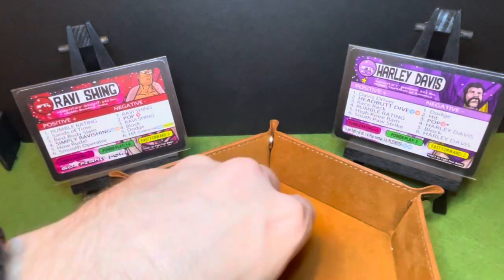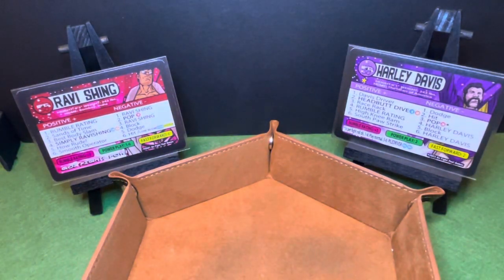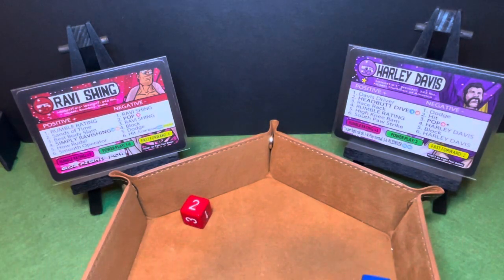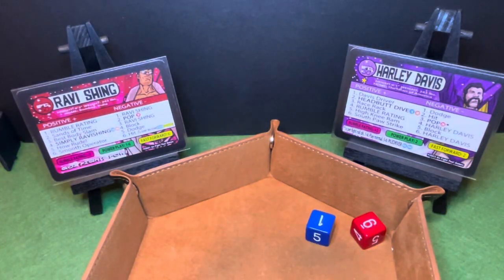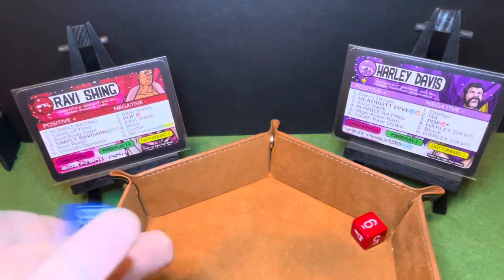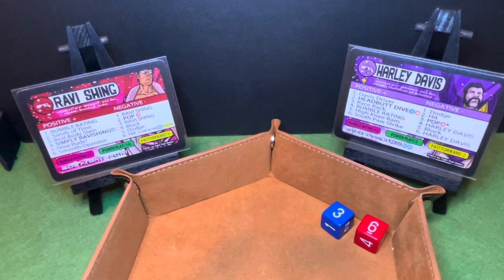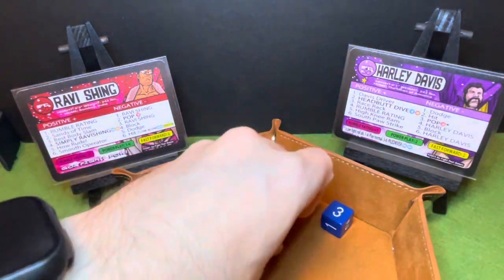We got a six and a three. Six is Robbie Shing's fast forward. Harley Davis' pop is three and he gets a one, so we're good there. Robbie Shing takes the offense with Sands of Time, and that is dodged by Harley Davis. We got a smooth operator from Robbie Shing, and that is reversed by Davis into a race rack.